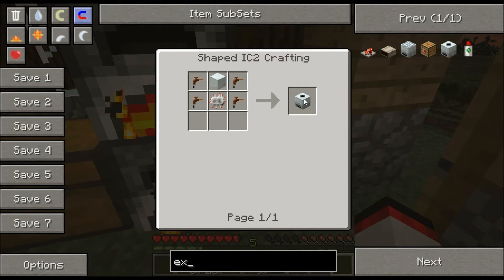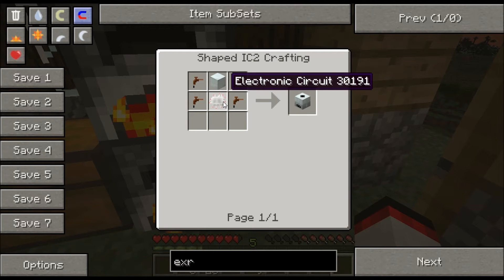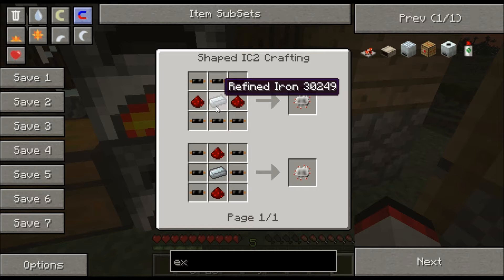Sorry guys, there's someone at the door. This is what we're trying to make — an extractor to extract the rubber. That's how it works — it's redstone refined beans.